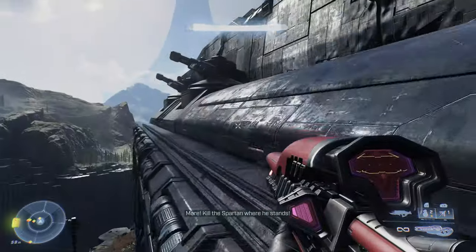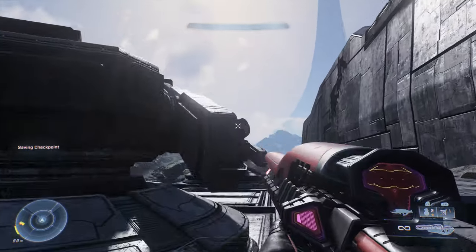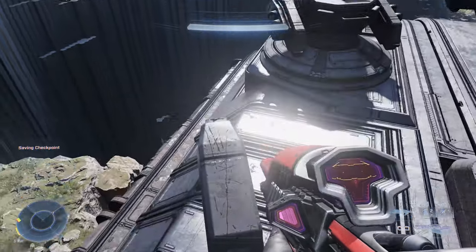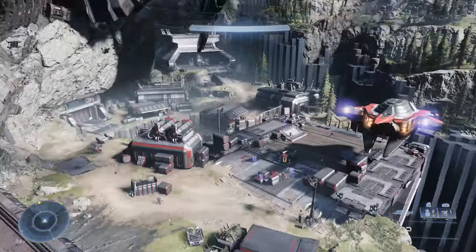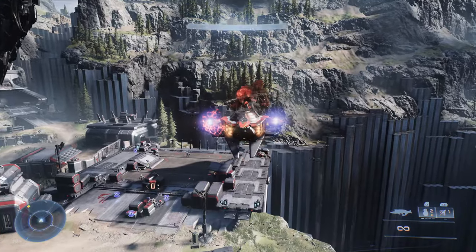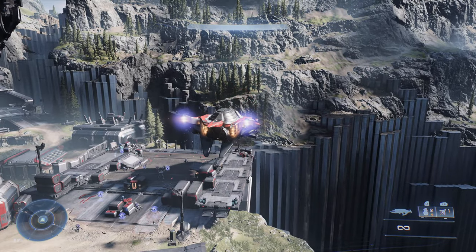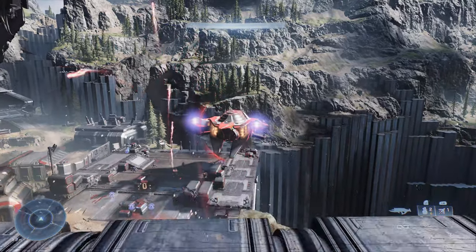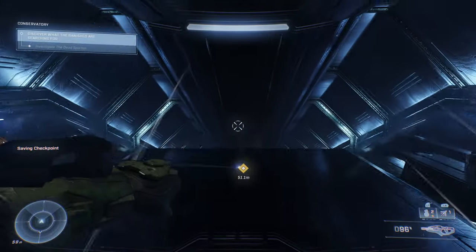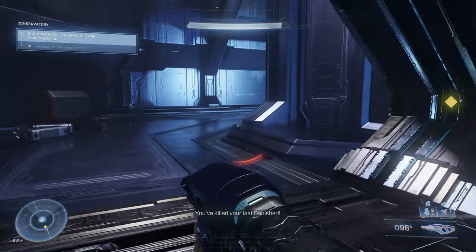Here we are at the crashed ship, so we're going to grapple up on top of it and go to that second turret. If we go to the first turret and stand on the tip of the gun it will not give us the option to pick up any weapons, but if we do that on the second gun and go to the tip of the gun, we will be able to pick up the tank gun. Now you can go resume your Conservatory run — pull up the attack map and start the Conservatory again, and you'll start with the tank gun.